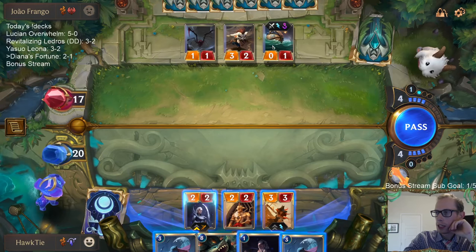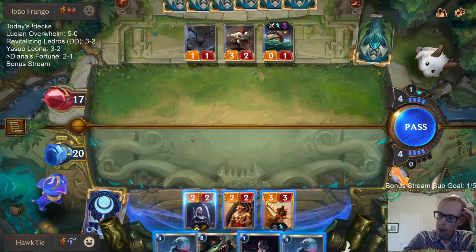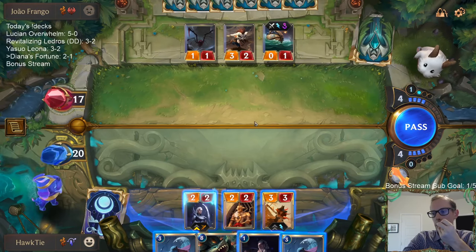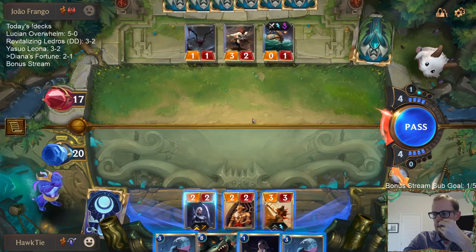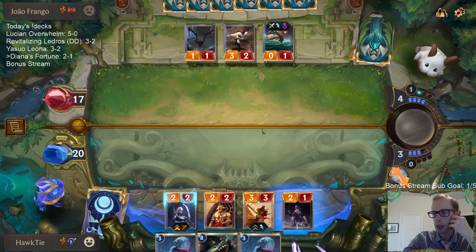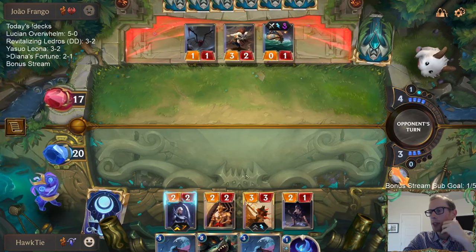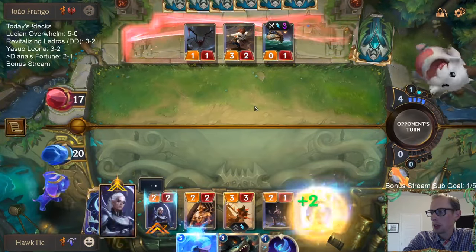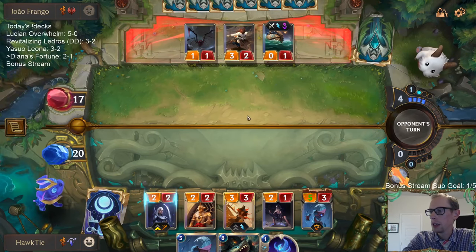If I attack then we can get rid of this before Twisted Fate, but then they could have Make It Rain still. If I attack we're good against Twisted Fate, but either way Make It Rain is devastating. I think this is still the best thing to do as far as actually winning the game - if we just go to attacks we're losing out on a lot of potential value. Good - they do not play Twisted Fate, at least not yet.